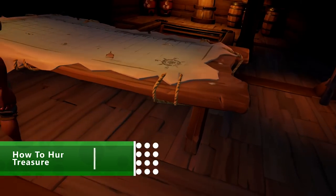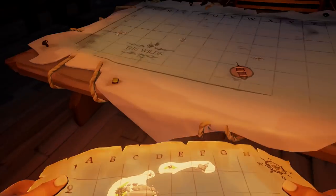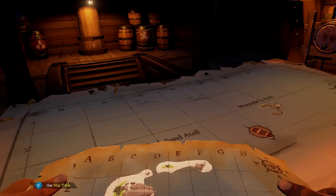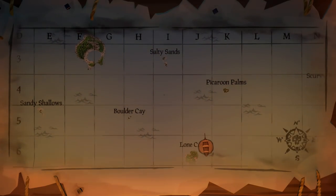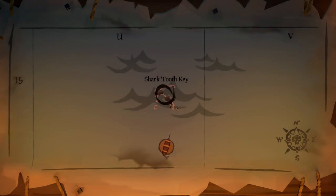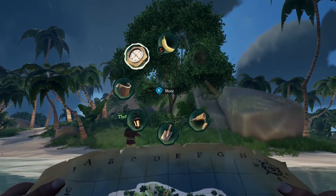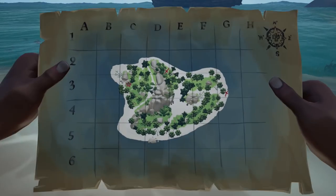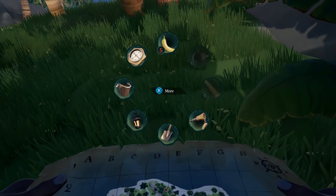When hunting for treasure in Sea of Thieves, treasure maps come in two flavours: the classic X marks the spot map, and riddles. For the first type, you need to find the island on the sea chart — hold the right trigger to study the map and the island's unique shape, then zoom right in on the sea chart. Once found, press A to mark it. When you reach the island, the quickest way to locate the cross is to use your compass to find which way is north. The map also shows north, making it easy to work out where you're standing. The cross doesn't appear on the ground itself, but you'll know you've hit gold when the first dig with a shovel gives you a loud clunk.